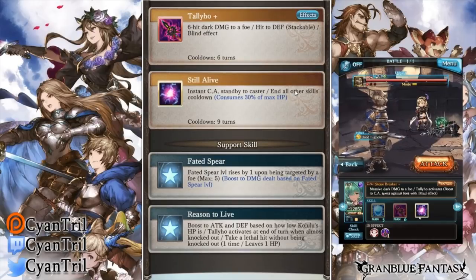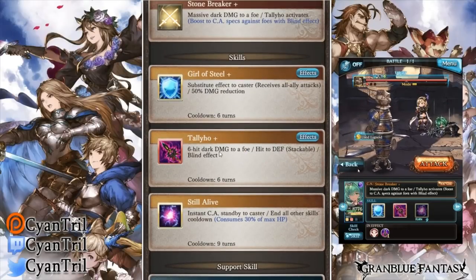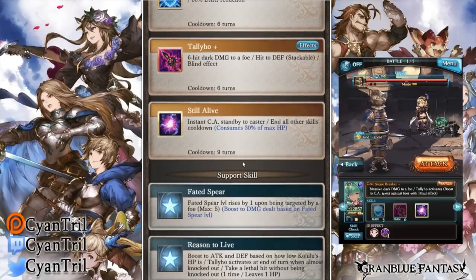Her last skill, Still Alive, gives her an instant charge attack and resets the skill cooldown for both Tally Ho and Girl of Steel, though it comes at the cost of 30% of her health. Do note: if your health is below 30%, you cannot activate this skill.